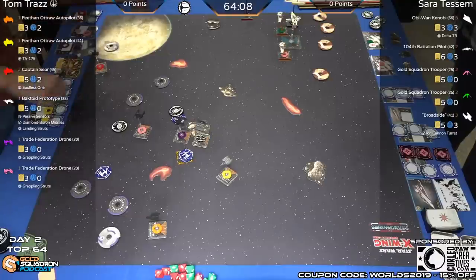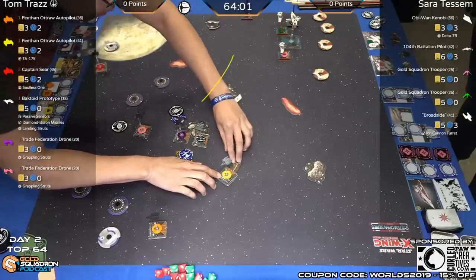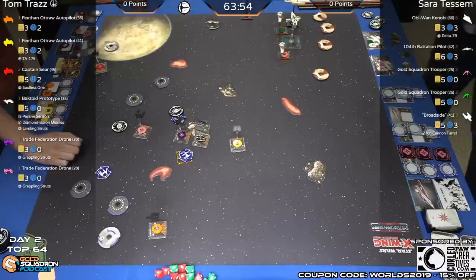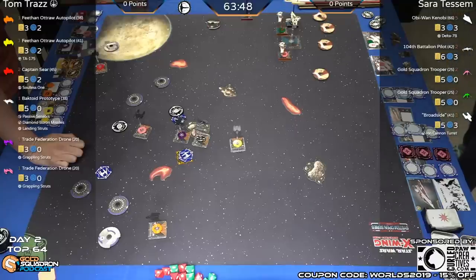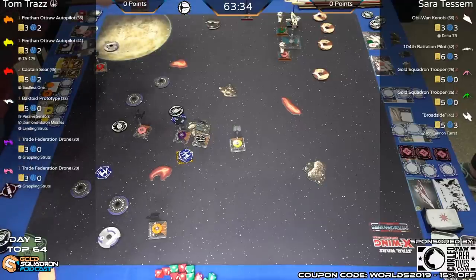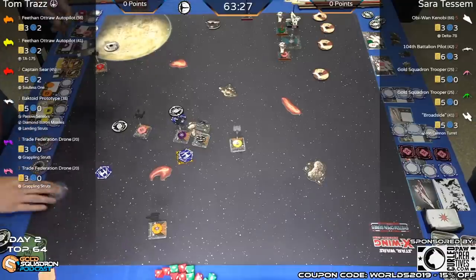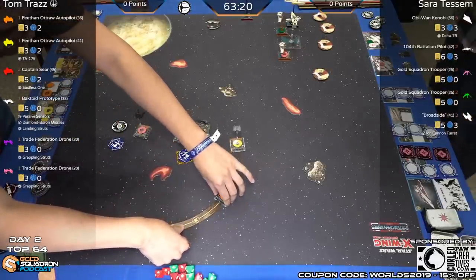There's a danger zone forming. For Sarah Tessam this might be the highway to it. There's a boost from the Belbulab — will we see the linked calculate? These are on autopilot, so no. The two-bank with stress is tricky because the Belbulab has trouble clearing stress that way. Another three-bank from outlaw orange. It looks like a one-straight boost. Sarah is probably not going to engage this round.